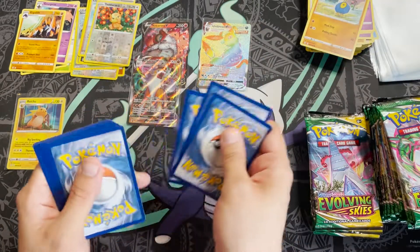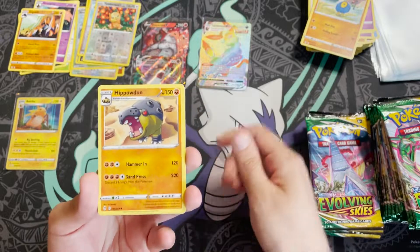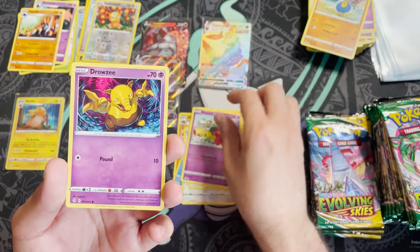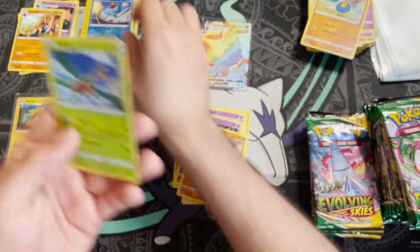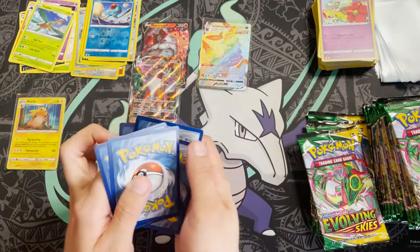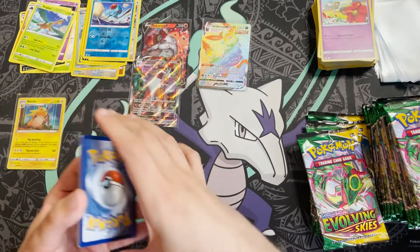Pack eleven: Grass Energy. A Hippowdon, Psyduck, Herdier, Hitmonchan — punching through the rain, love that art — Slakoth, Flabébé, Drowzee, Rogan Roller, same as the last pack, Tentacool, and a Tropius.